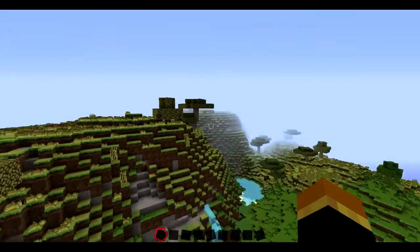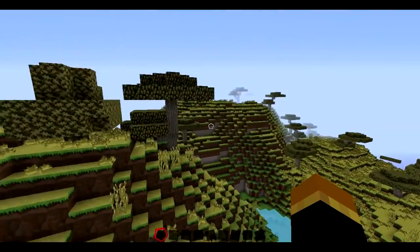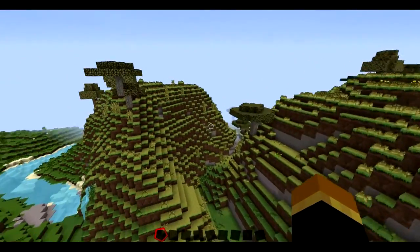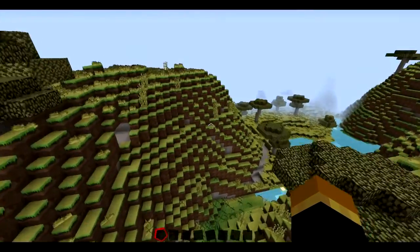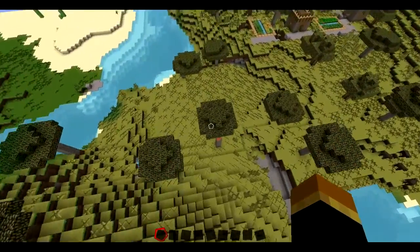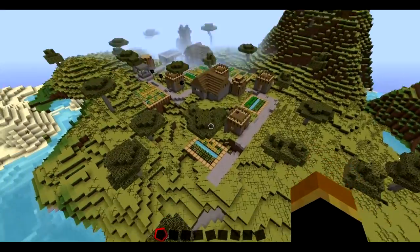What I want to show you is straight off spawn you spawn with a massive — I think they call it a Mesa or something like that — biome right here, and then just over here you get a nice village. I thought this is a nice seed to show you guys because I love that wood.